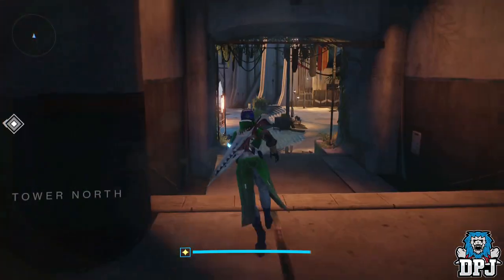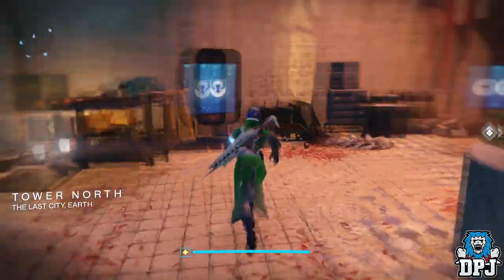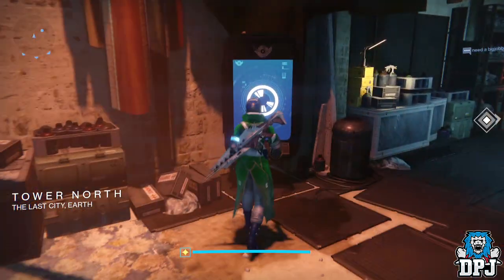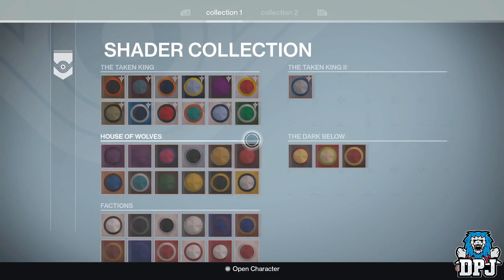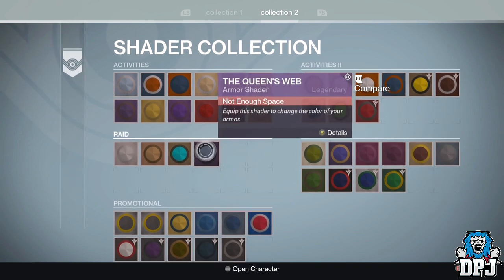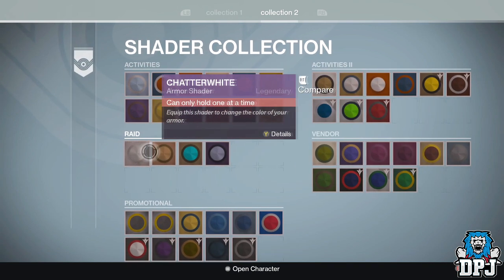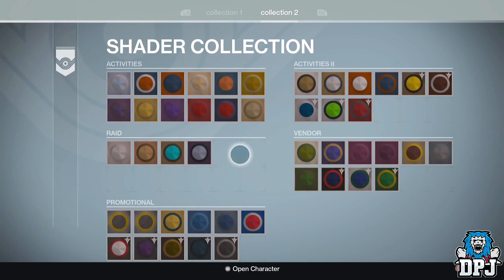What's going on guys, it's your boy DPJ here today with another Destiny video. In today's video I'll be showing you guys how you can get this secret King's Fall raid shader which is called Bone Marrow. If you have not taken part in the raid, or if you have but haven't received any armors, if you go to your shader vault this shader does not appear.